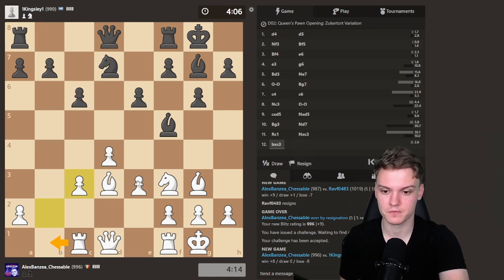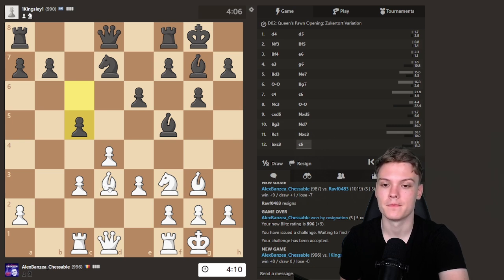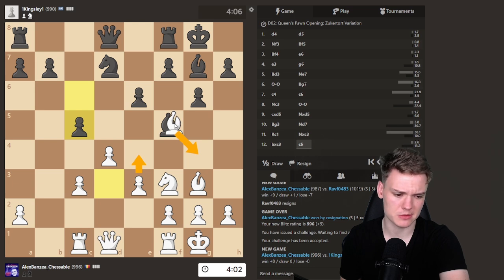We like rook b1. Can trade on d3, don't really mind — gonna be taking back with the queen. He plays c5, which is actually not a bad move, but you can do e4, bishop g4, and now it's actually time to just take.